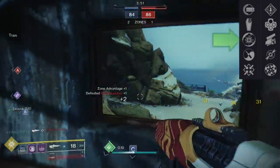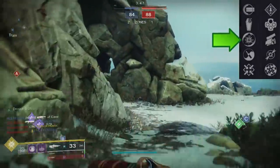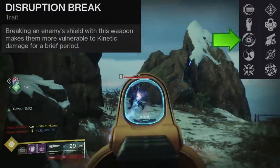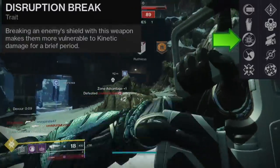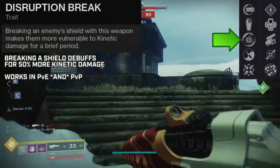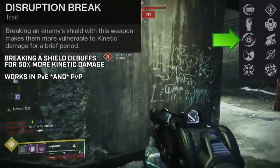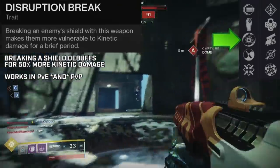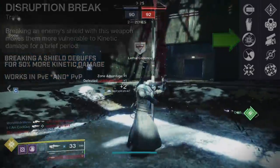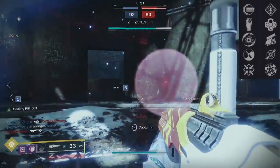Of this perk pool, the perk to really look at is Disruption Break. This is the only pulse rifle in Destiny 2 with Disruption Break. Breaking an enemy's shield with this weapon makes them vulnerable to kinetic damage for a brief period. When you break a shield — any shield — you deal 50% more kinetic damage to them for 5 seconds. Important note that a lot of people don't know: Disruption Break works in both PvE and PvP. When an enemy is debuffed, not only you but anyone shooting a kinetic on them will deal 50% more damage. I want to walk through everything about this and what it means to have it on a weapon like a 390 pulse.